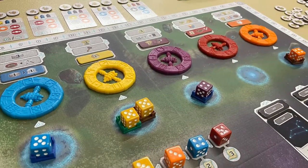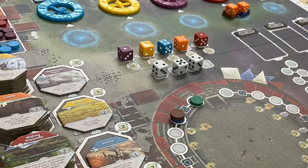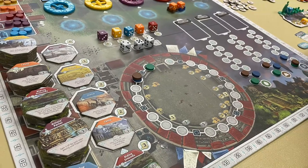Aliens have landed to help develop your civilisation. As the leader of a city-state, you use the alien knowledge to help you grow your population, expand your city as well as your military, and the player with the most points for doing this is the winner.